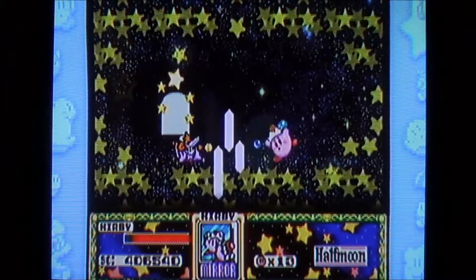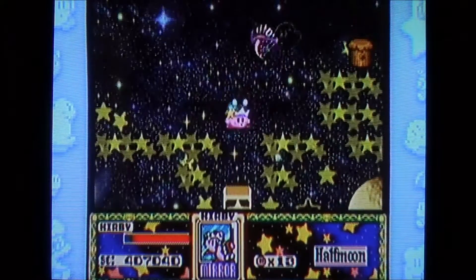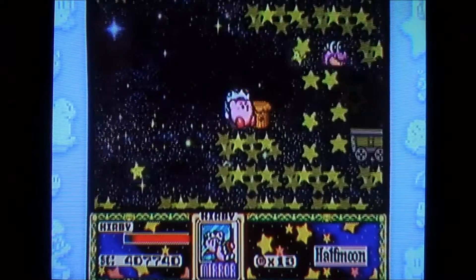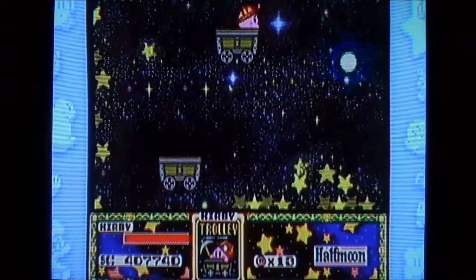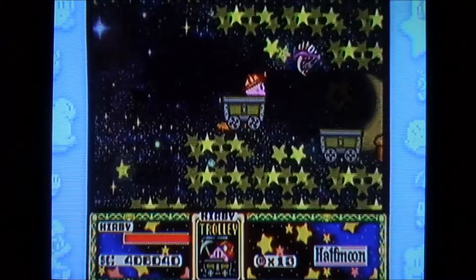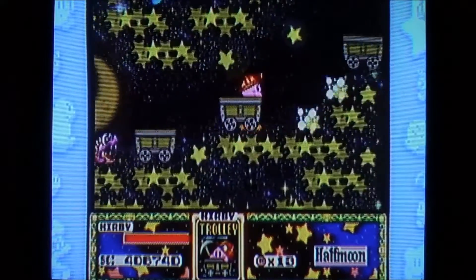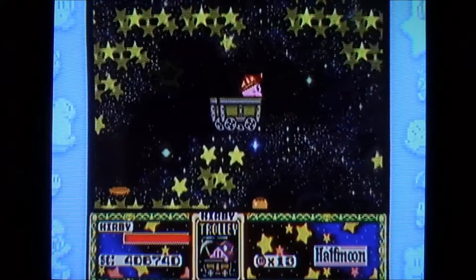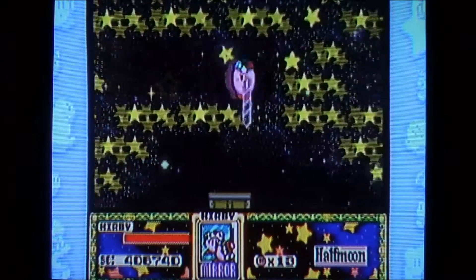That door leads to Mirror, so now we only have one Copy Essence Deluxe left to get — that's what they're called in Kirby Superstar Ultra anyway. I keep mixing up their names.